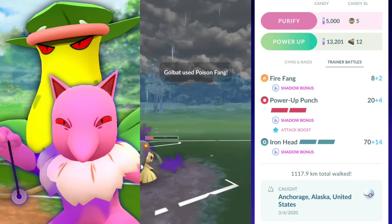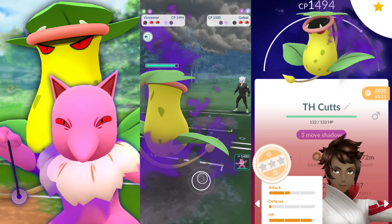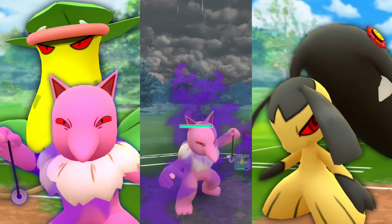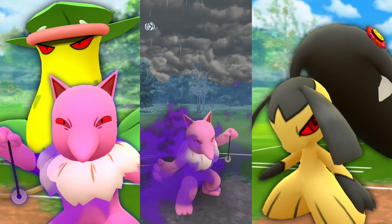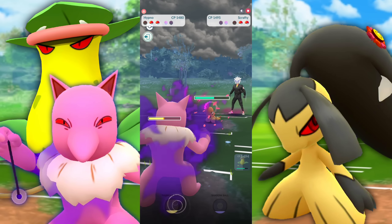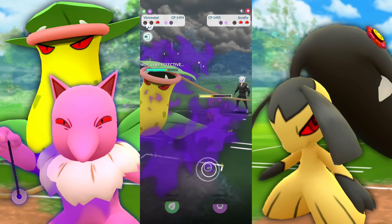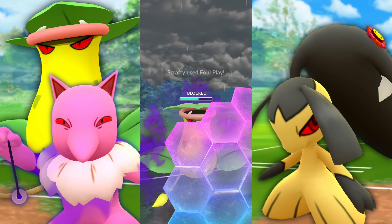If you use this team, you can find yourself in a bit of a jam sometimes, but it pulls wins like crazy. It makes people quit, and it takes opponents down while they still have two shields. Because the fast-move pressure is so much, a lot of times it's over before they realize it. It comes down to the last Pokémon and you just quick-move them down without even needing to throw a charge move.